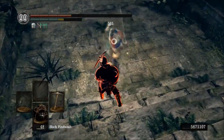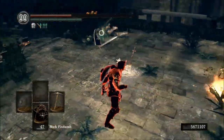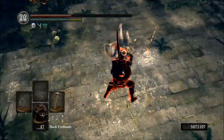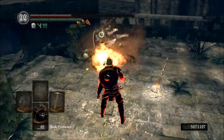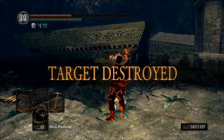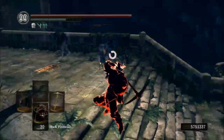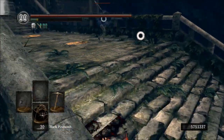What makes this weapon unique is that it is essentially a mace that works with the Leo Ring. It's got the great stun ability of the hammer class weapons, plus the ability to work with the Leo Ring to do 68% more damage on a counter.